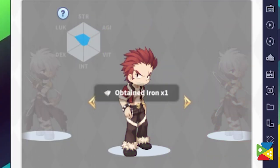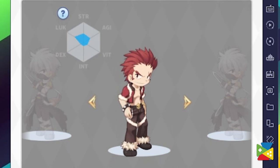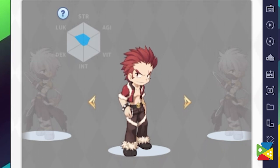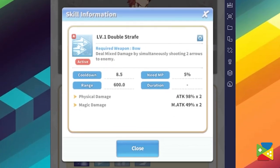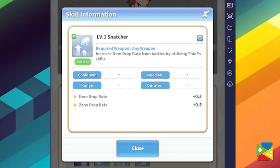Rogues offer a mix of ranged and melee combat with a distinct focus on the latter. They can inflict stuns on their enemies at melee range and then retreat and turn them into pincushions using their Double Strafe skill. It's also very interesting to note that Rogues are great for farming since they can passively increase the drop rate of defeated enemies, making them probably one of the most profitable classes in the game.